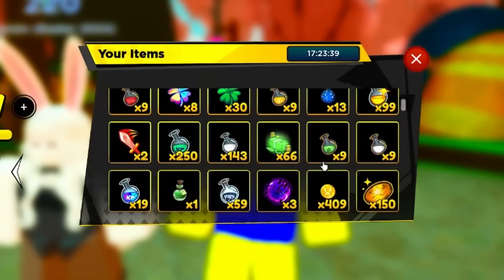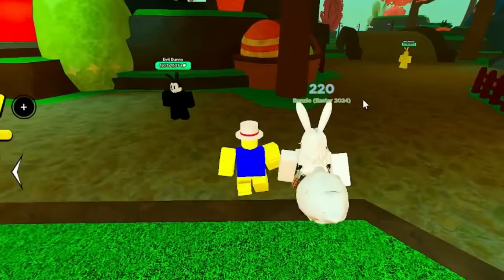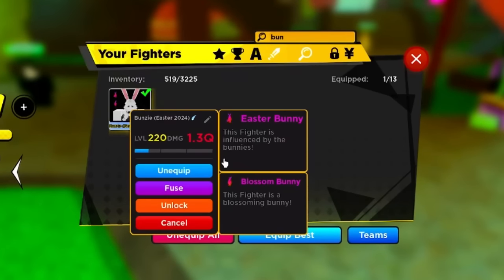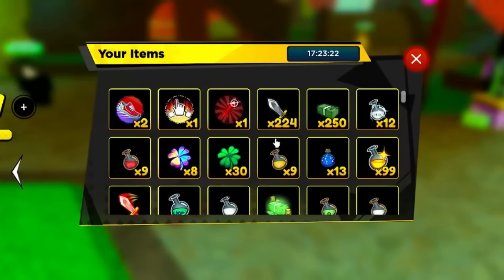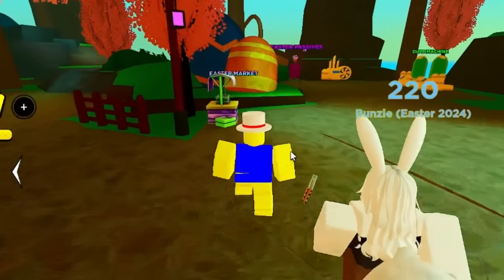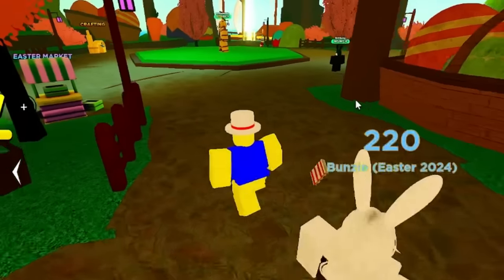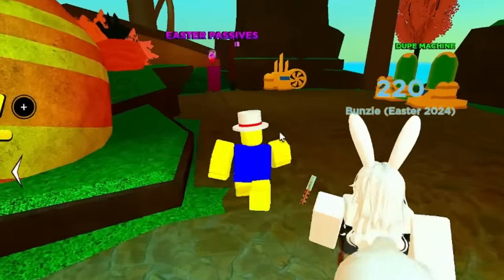If you want Bunny Tokens, all you gotta do is kill enemies around the map. Use one of the Easter units, max it out, get double passives, limit break it, use a damage avatar, damage boost, max out your damage, Robux event damage, and artifact. Then turn on auto attack, run around the map, and a couple thousand tokens later you've got your passive luck potions.